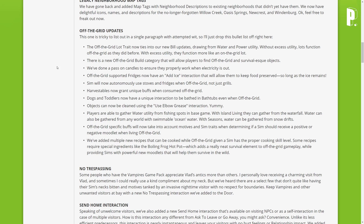Off-the-grid updates — and there are a lot of them. The off-the-grid lot trait now ties into the new bill updates, drawing from water and power utility. There's a new off-the-grid build category for off-the-grid and survival-esque objects. Candles have been updated to properly work when electricity is out. Off-the-grid supported fridges now have an add ice interaction to keep food preserved. Sims will now autonomously use stoves and fridges when off the grid, not just grills. Harvestables now grant unique buffs when consumed off the grid.